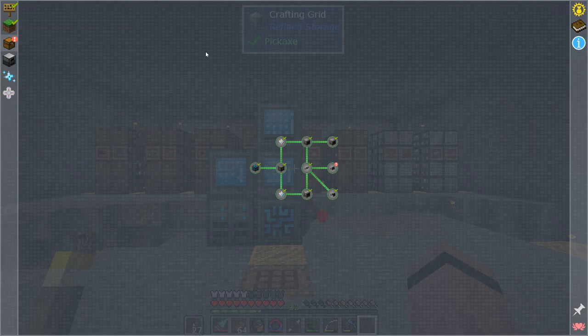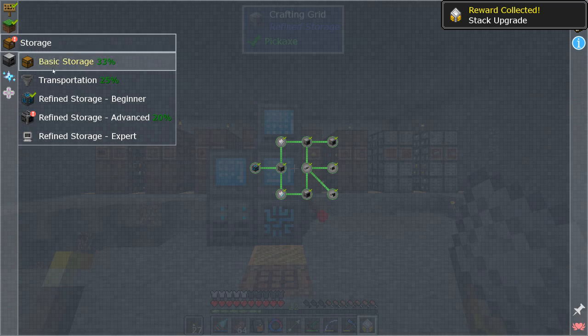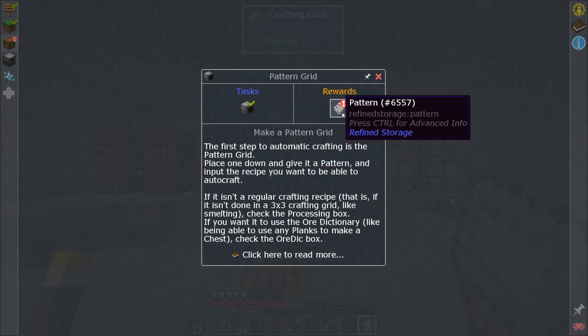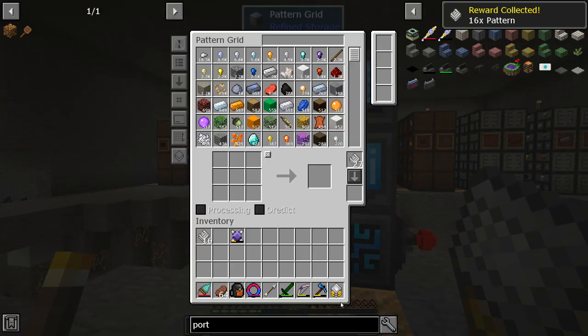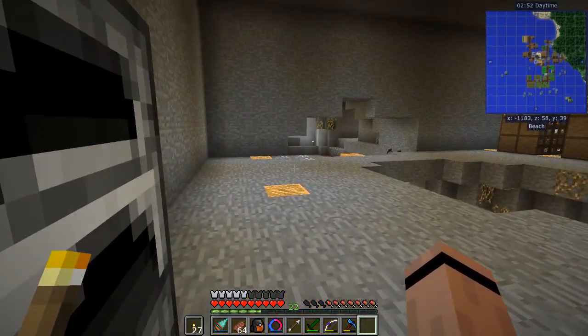I made an exporter to finish the last quest and it recognized it - we completed a chapter! We get a stack upgrade - I'm going to need a million of those. Refined Storage Advanced unlocked, and I get 16 patterns, crafters, and other stuff.